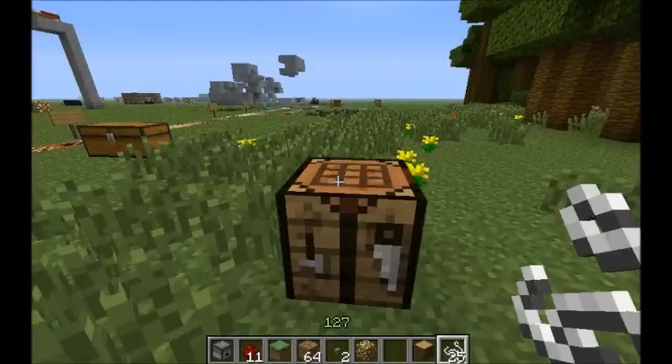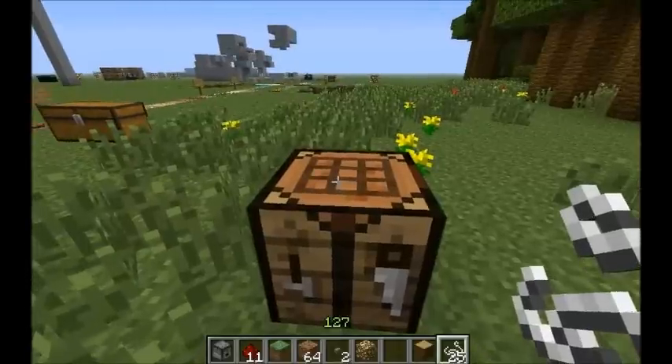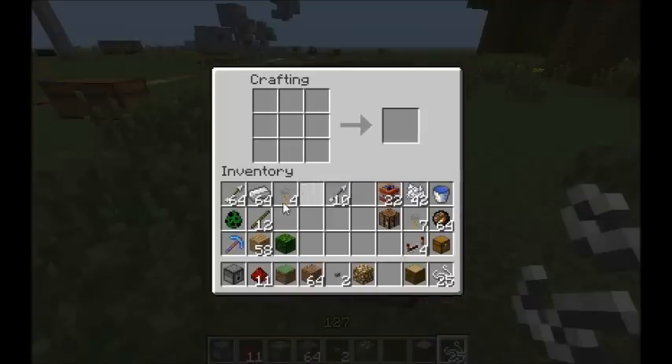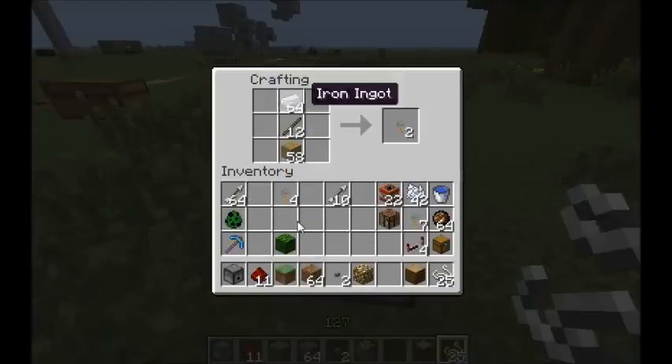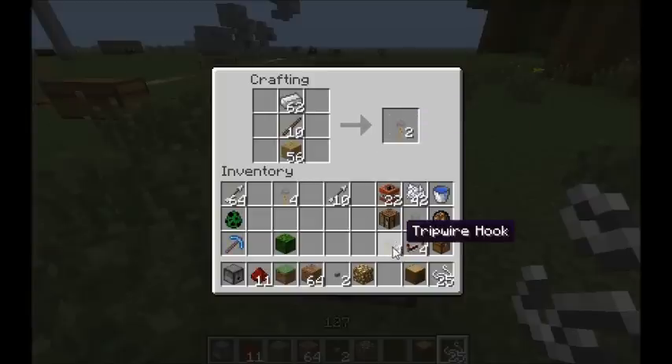Hello everyone, I'm back again. This patch is going to be all about the tripwire. I didn't show you how to make it last time, so I'll show you now. It's basically just iron and wood — it makes two — and that's basically what you need to make it.